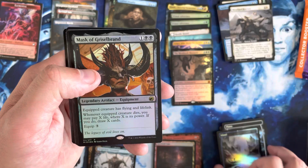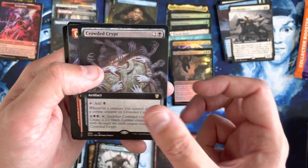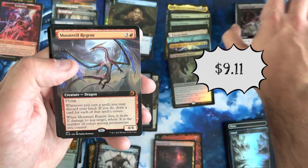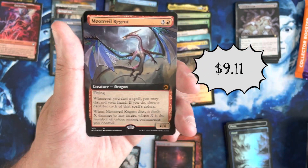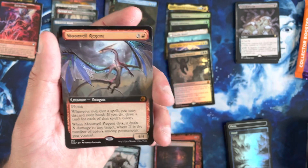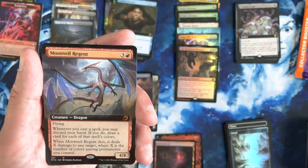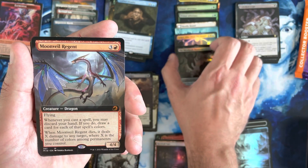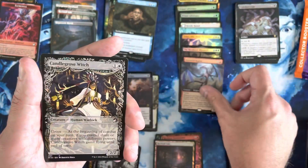We've got our land. We've got Mask of Gristlebrand as the Pack Foil. Crowded Crypt as the Commander. And boom — Extended Art Mythic: Moonveil Regent. This card has cooled off a little bit — it came out with a lot of oomph and hype to it. It's cooled off, but it still sees a fair amount of play. It's a nice Mythic — we'll take that.